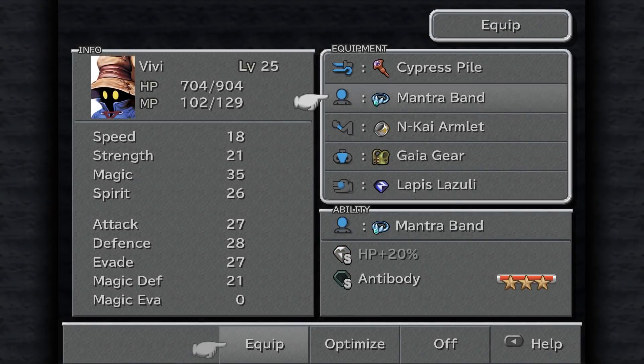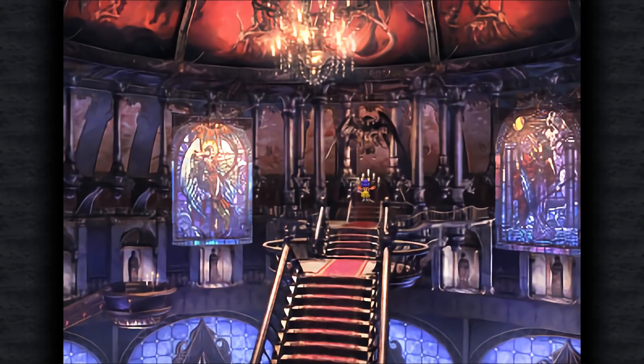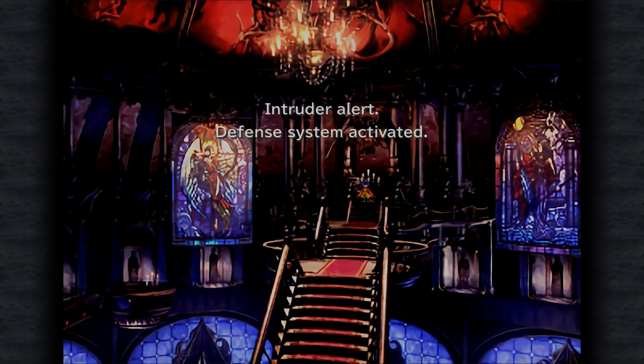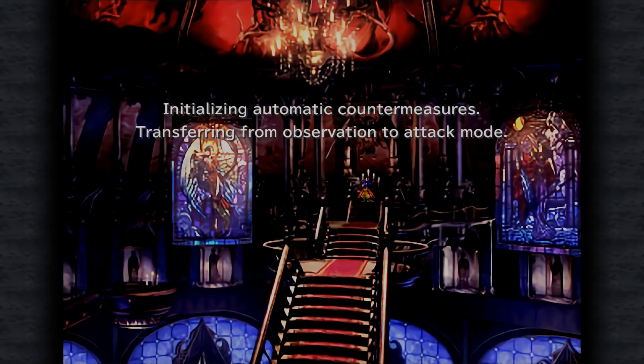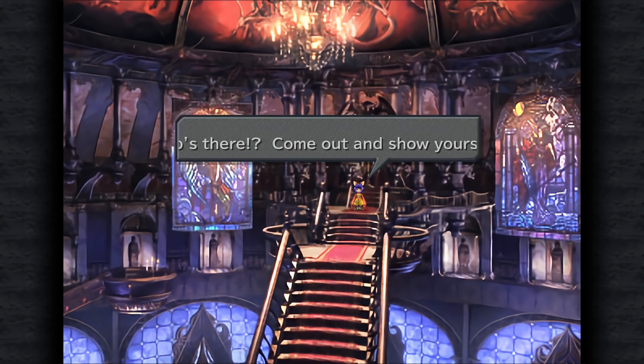We have to take the armlet off Vivi because he accrued virtually no AP throughout this whole dungeon — we got one random encounter. The boss or the guardian of this dungeon is actually named Valiapira, and it's a huge magical obelisk.